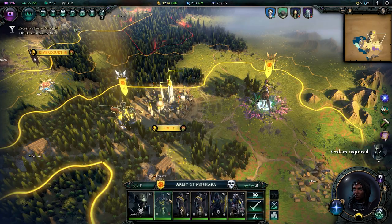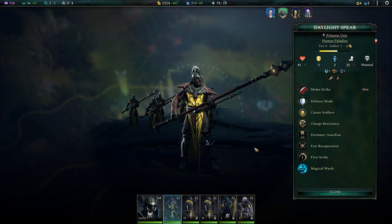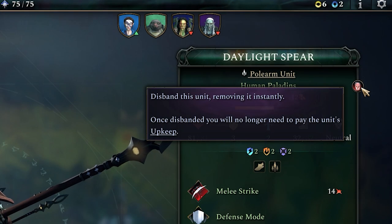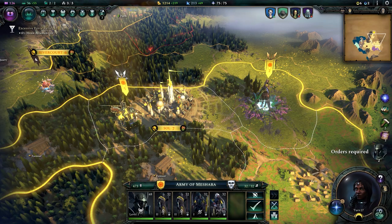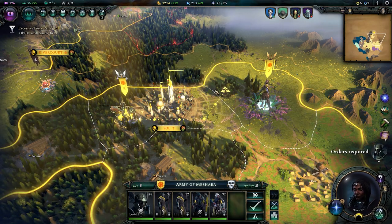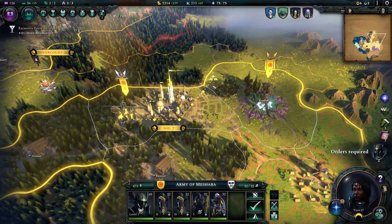A quick tip that I've been asked about a lot: if you right-click on a unit, this is how you disband it. There's a tiny skull up in the top right. If you don't want to send it into combat you can expend units this way to save on upkeep.